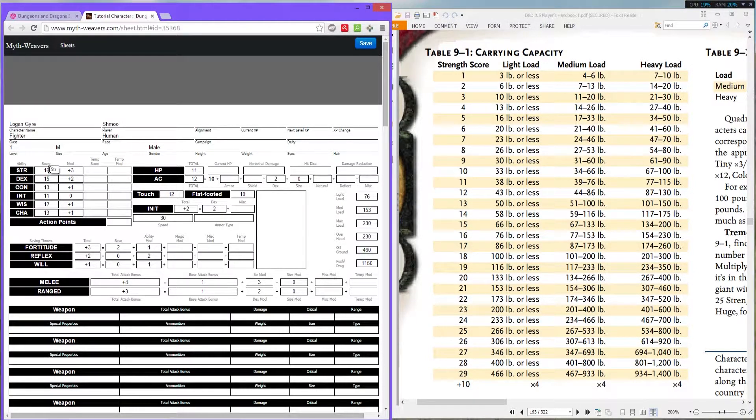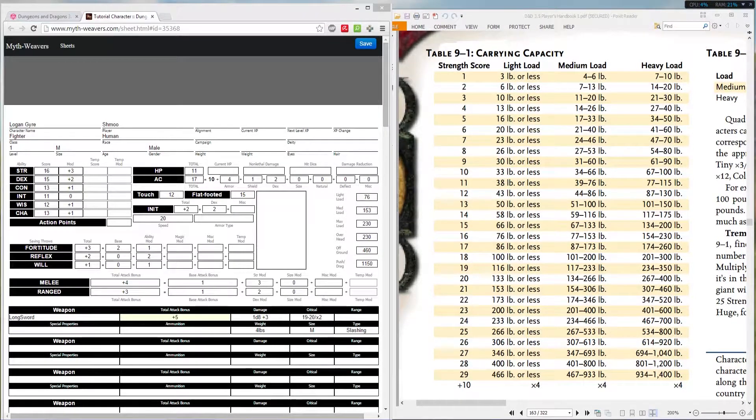When the max strength in rolls — as covered in the previous ability scores tutorial — is 18, Logan's not that bad; he's decent. So that wraps up the speed and carrying capacity section.